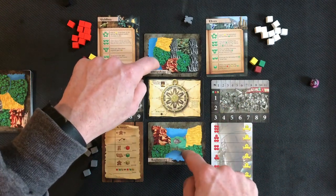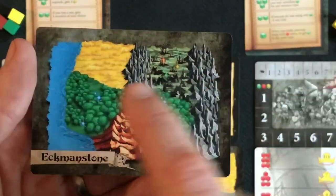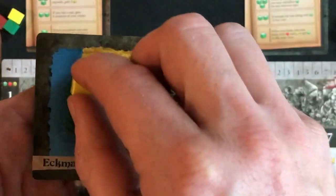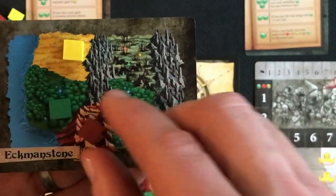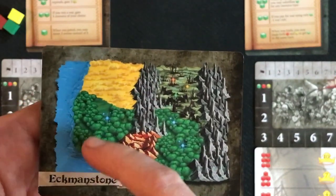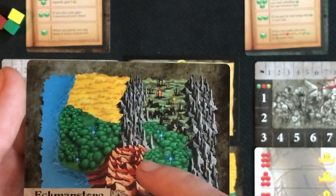Two different land types are shown here. Crags stop movement between terrains. Plains give food — the yellow token. Forests give mana — the green token. Mountains give ore. These are used for various things in the game. On this card we have crags which block play, water which prevents movement over it, and wasteland which allows you to generate either food, mana, or ore.